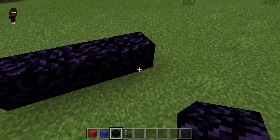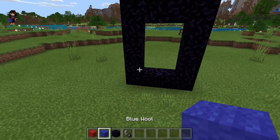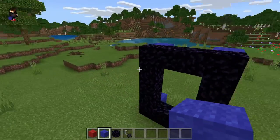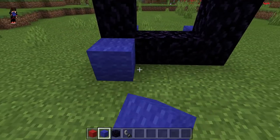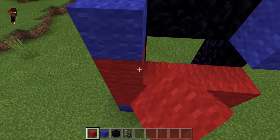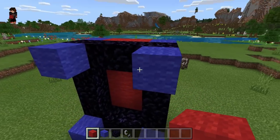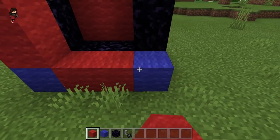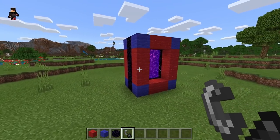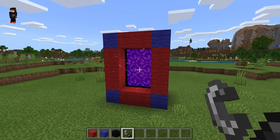We are going to make a normal based portal right here, just like that. From there, put the blue in the four corners on the front and back side of the portal. Then fill the gap in between with some of this red wall, and do the same thing on the front side as well. It should look something like this. Let me make a little tour around the portal so you guys can see everything.